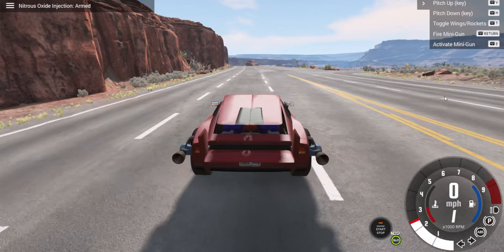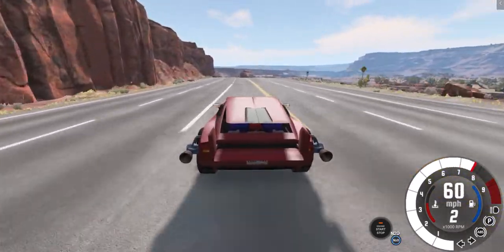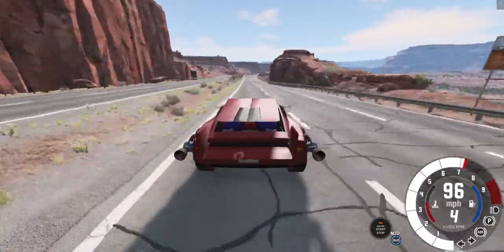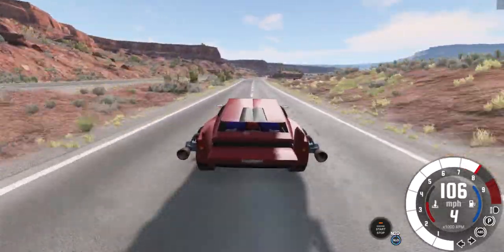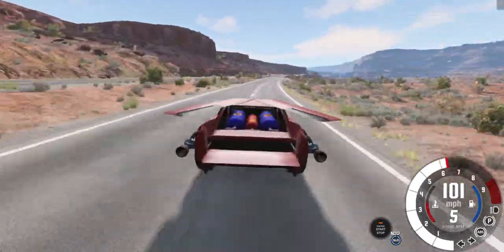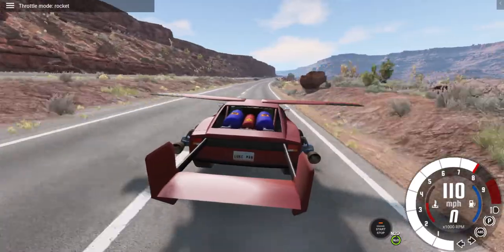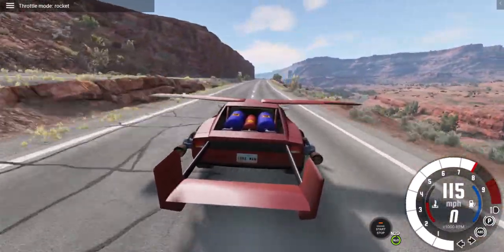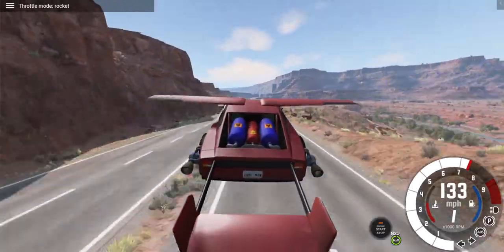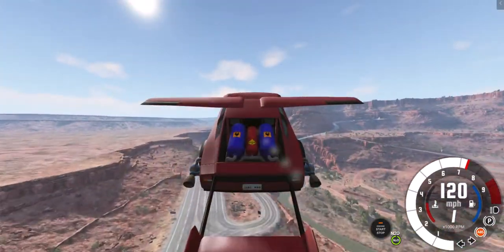Let's go ahead and turn on nitrous real quick and start driving down the highway. You've got to get speed to take off. Let's get around this curve — now we're going to enable the things. Let's not die here. And pull up — there we go.